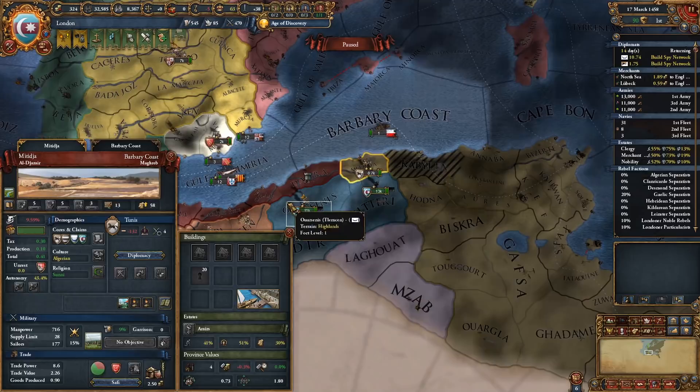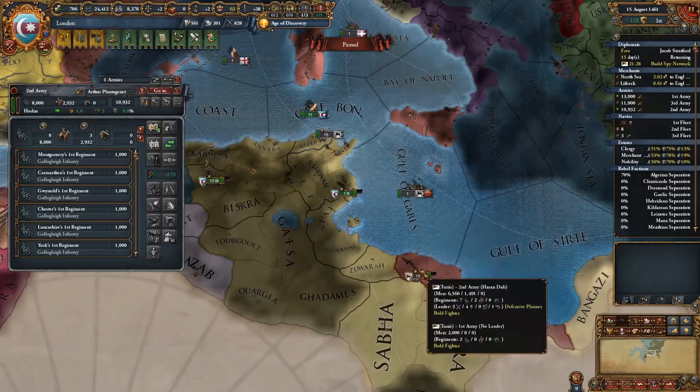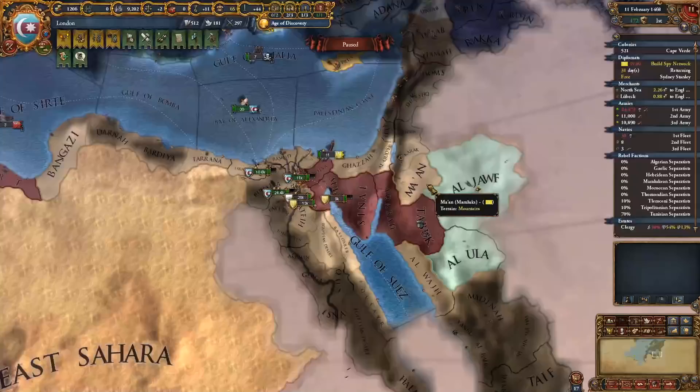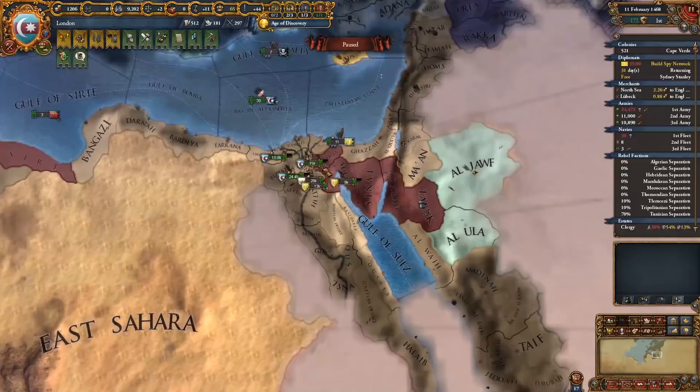I got extremely lucky this run with the alliances that the Barbary countries had. If Tunis had allied the Ottomans I would have had a much more difficult time dealing with them. Fortunately we only need a few provinces, so even if they were allied we'd be able to get enough war score and quickly peace them out. Now that I'm bordering the Mamluks I'm ready to go to war again. After occupying Alexandria and Cairo, I have enough war score to peace out for 4 provinces including Suez.